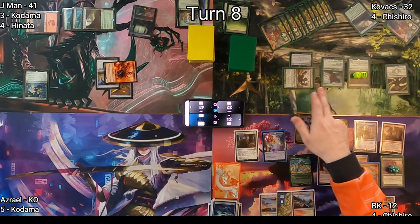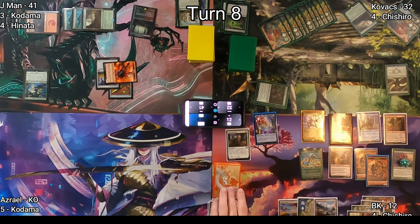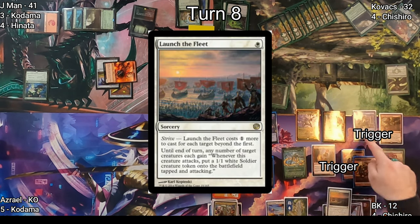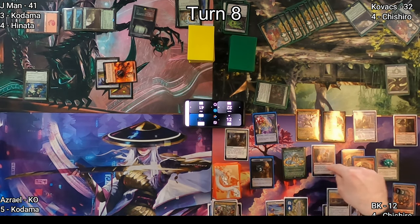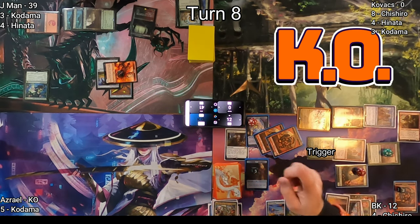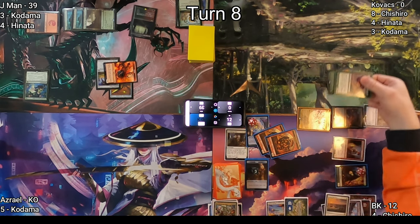Disorder in the Court will have Kovacs's creatures exile and return to the battlefield under his control at end of my turn. I draw a card off Archmage, get a 1/1, and get a few Clues from Disorder in the Court. Launch the Fleet is cast — I target all the creatures I'm going to attack with, so when they attack I get a 1/1 Human that's tapped and attacking.